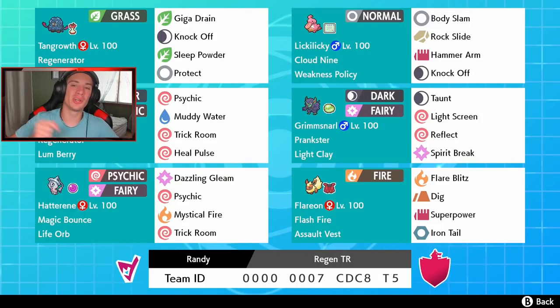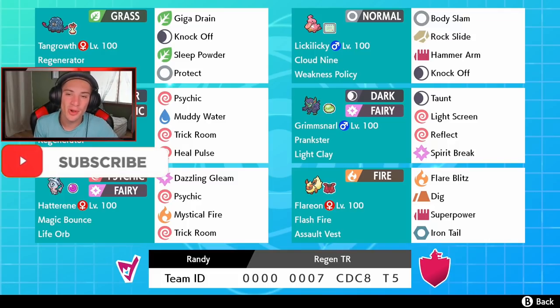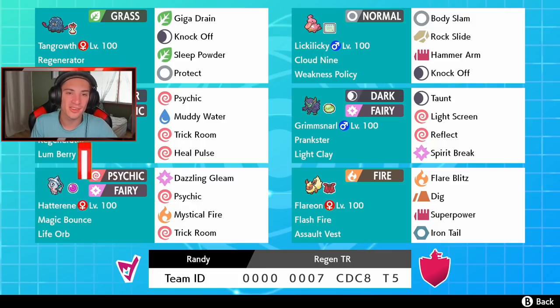What's going on YouTube, Jeans here bringing you guys more content for Pokemon Sword and Shield. In today's video we're back on the ranked doubles ladder with this Tangrowth and Lickylicky squad. Make sure you support the channel by smashing that like button and clicking that big red subscribe button. Shout out to my boy Randy for coming in clutch making me another team. We got Tangrowth and Lickylicky here - two new Pokemon - and these guys are rather slow, so it's a Trick Room team.